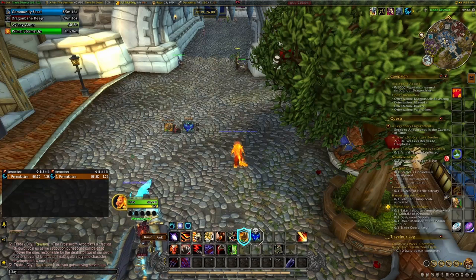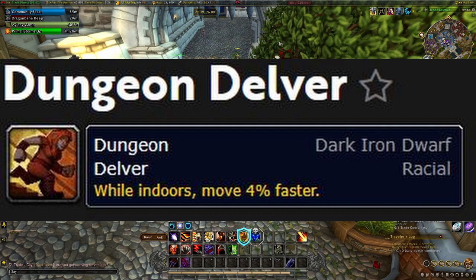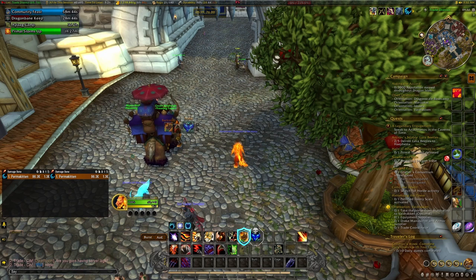The next race is Dark Iron Dwarf. Dark Iron Dwarves can be great for farming inside of dungeons due to their Dungeon Delver racial — that's basically while indoors, move four percent faster, which increases movement speed by four percent while in dungeons or inside. They also have the Mole Machine racial, which can be used as a teleport to a huge amount of places in the world.